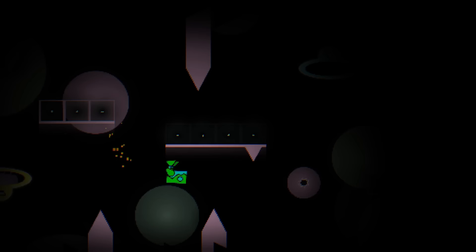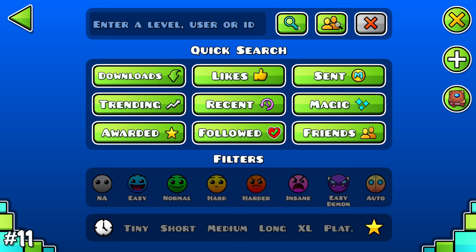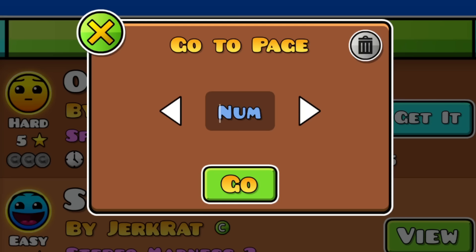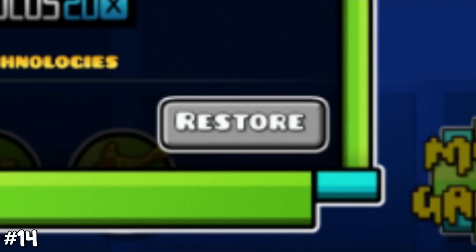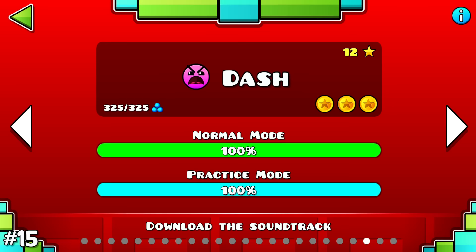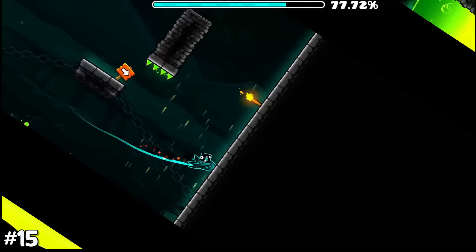The no-star option together with the star rate option still makes the game show you rated levels. The 'more games' option in Geometry Dash's home screen doesn't actually have more games. You cannot search further than page 1000, but you can scroll further. There once was a restart button in Geometry Dash that just didn't do anything at all. In GD 2.2, you could cheese the level Dash by going under a portal at 75%.